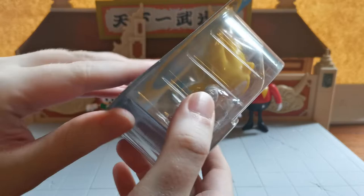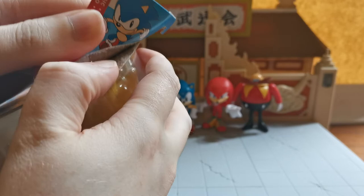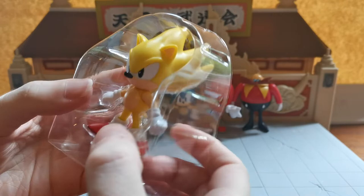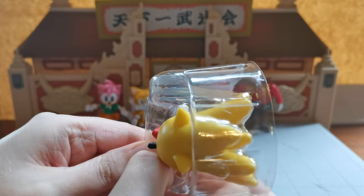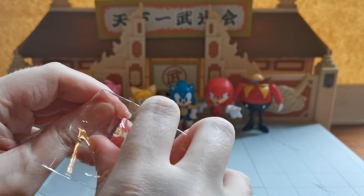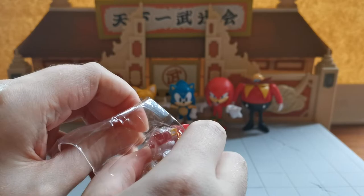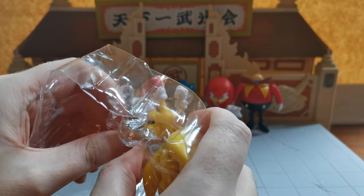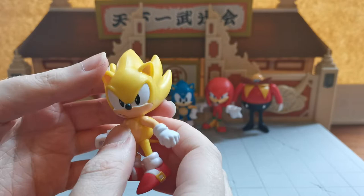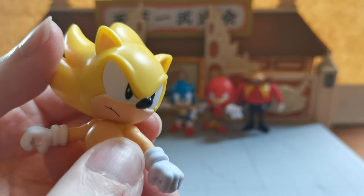Let's jump right into getting our Super Sonic — we have collected 50 rings and got our seven Chaos Emeralds, which means we are allowed to get our glorious Super Saiyan hedgehog. As a fun fact, a lot of people compare Super Sonic with Super Saiyans. In English, Sonic turned Super Saiyan, but of course Goku turned Super Saiyan quite some time before that in Japanese. I think the people who made Sonic were probably big fans of Dragon Ball Z, and that's where the idea came from — there's no way it was accidental.